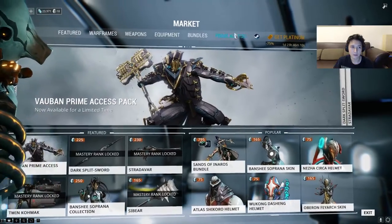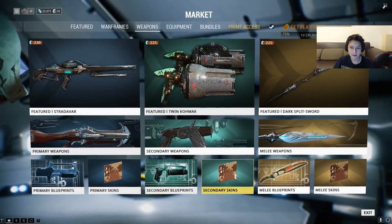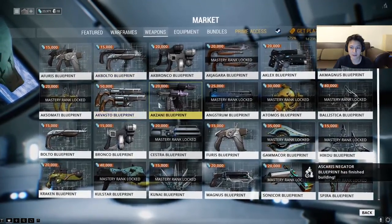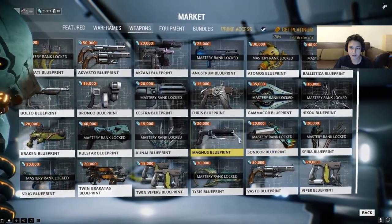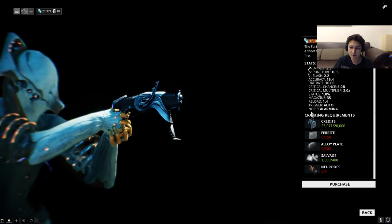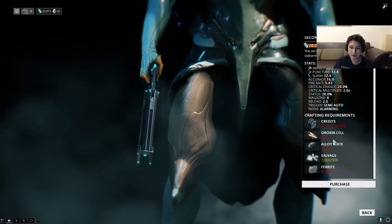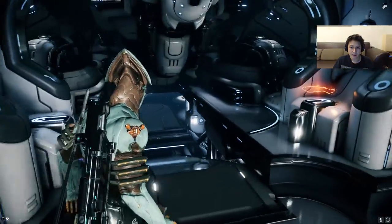We can see that blueprints each have a different cost — for example, 15,000 for Akboltos, 15,000 for Akfuris. Akvastos will be 50,000. If you like a specific weapon, you can go to the blueprint. Say we want to pick up the Akfuris, which is a pretty good machine pistol — you can see the crafting requirements. In addition to the 15,000 for the blueprint, you'll need another 25,000 to actually craft the weapon. The Magnus will require 2 Orokin Cells, 400 Alloy Plates, and 100 Ferrite.